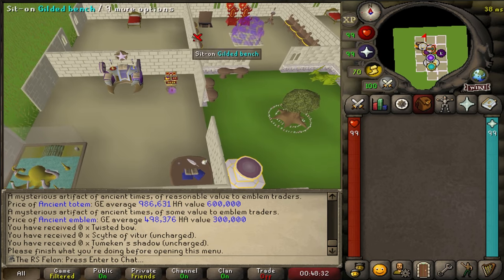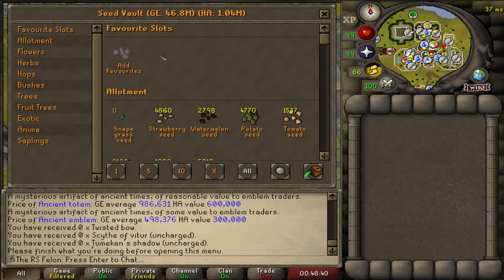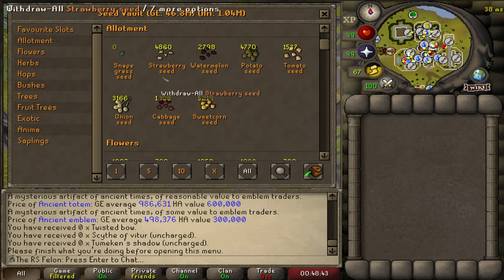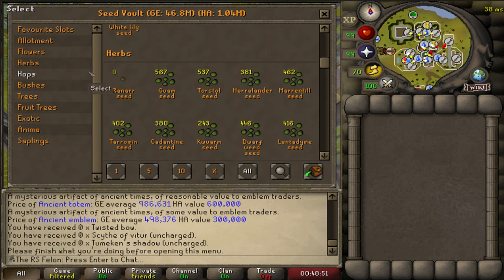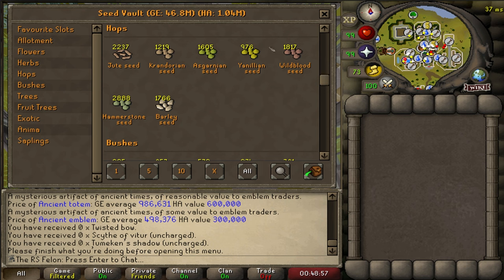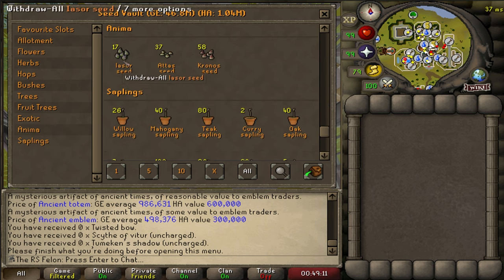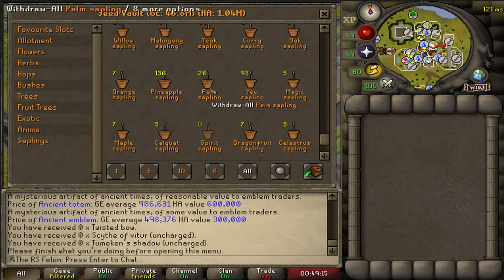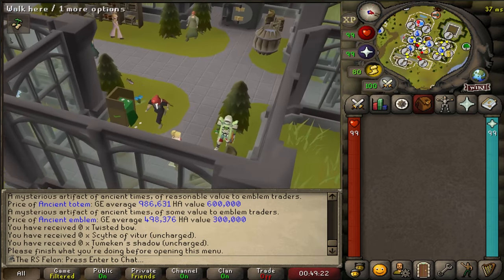Let's take a look at the seed vault — I know I got a couple mil worth of seeds in here. Actually it's 46 mil worth of seeds. That is outrageous. Some I keep in my bank if they're herb seeds I'll definitely be planting soon. Hops I mostly use for birdhouse runs, but I stopped doing those like two years ago. Plenty of tree seeds, magic seeds, used seeds, all kinds of crap. Got some anima seeds, running low on Iasor seeds because I use them during herb runs. I've even got a pretty good stack of saplings — we're fully loaded up for whatever I might need to grow, anywhere I might need to go.